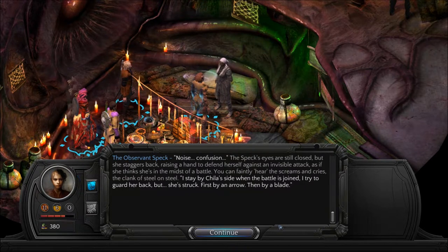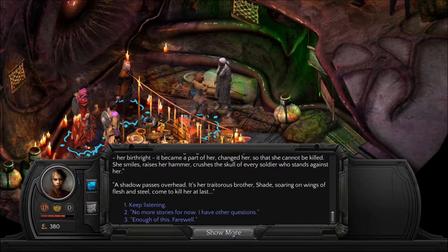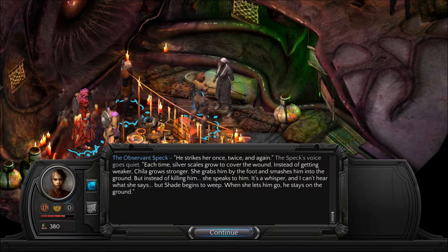'I stay by Chilla's side when the battle is joined. I try to guard her back, but she's struck — first by an arrow, then by a blade. Whenever they cut her flesh, silver scales grow over the wound, and she keeps on fighting.' Chilla knows why: when she touched the artifact, it became a part of her, changed her so that she cannot be killed. She smiles, raises her hammer, crushes the skull of every soldier who stands against her. As Shade passes overhead on wings of flesh and steel, he strikes her once, twice, and again. Each time silver scales grow to cover the wound — instead of getting weaker, Chilla grows stronger. She grabs him by the foot and smashes him into the ground, but instead of killing him, she speaks to him in a whisper, and Shade begins to weep. When she lets him go, he stays on the ground.